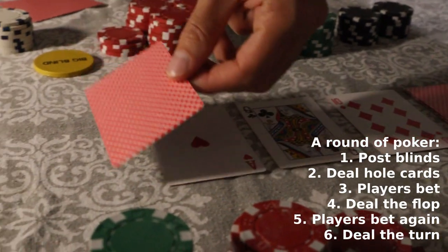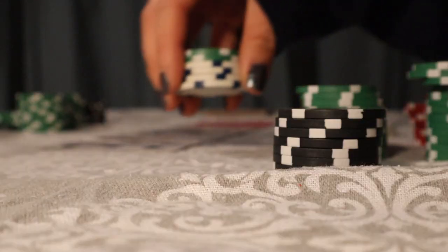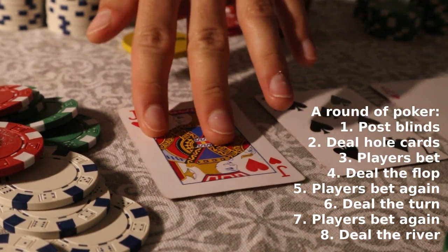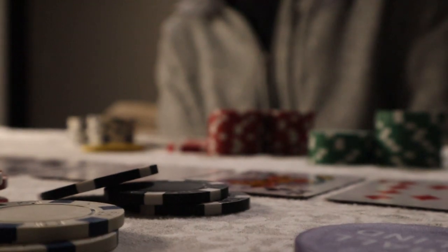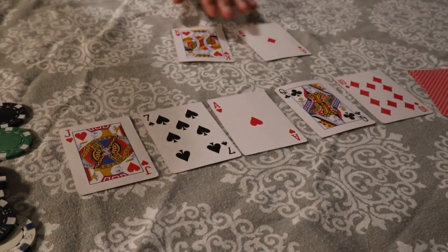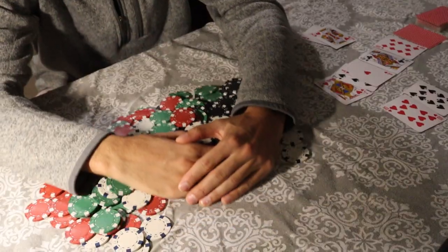The dealer then deals out one more card on the table — this is called the turn — and another round of betting happens just like before. Finally, the last card comes down and this is called the river. This is followed by yet another round of betting, checking, or folding. If by the very end two or more people decide they want to see what other people's cards are because they believe they have the best, the cards get flipped over and whoever has the higher ranking hand takes the entire pot.